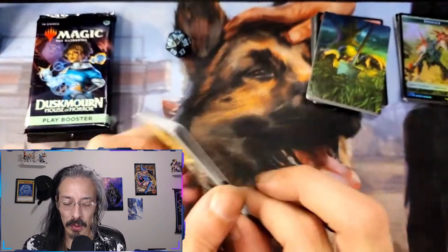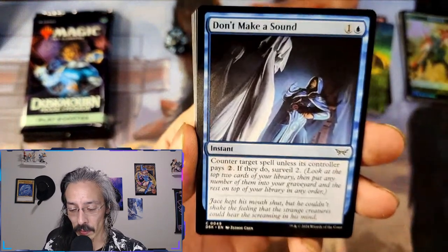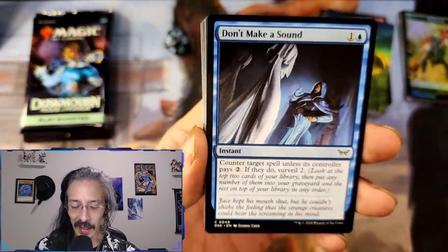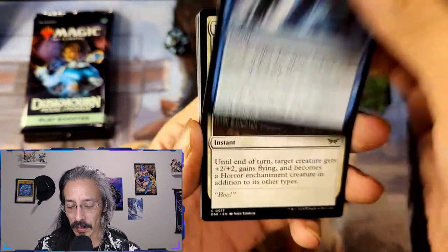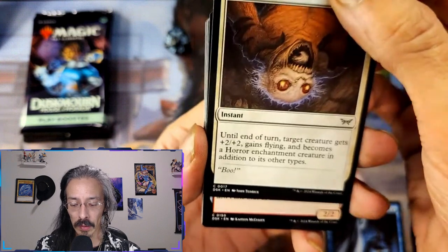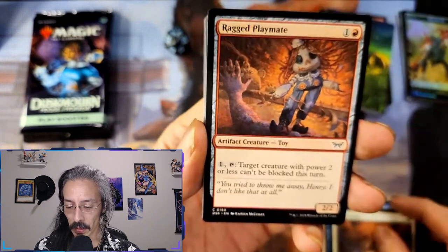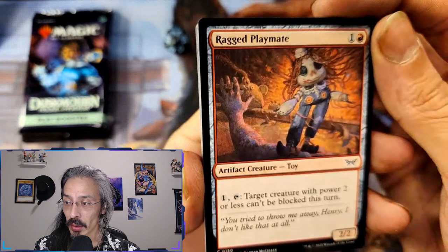We don't have mini packs but I actually enjoy going a little bit slower with the Magic stuff because you can actually read the text. Counter target spell unless they pay two; if they do, surveil. Jump Scare — target creature gets plus two plus two, gains flying, becomes a horror enchantment creature in addition to its other types. Okay, it's like a Chucky reference.